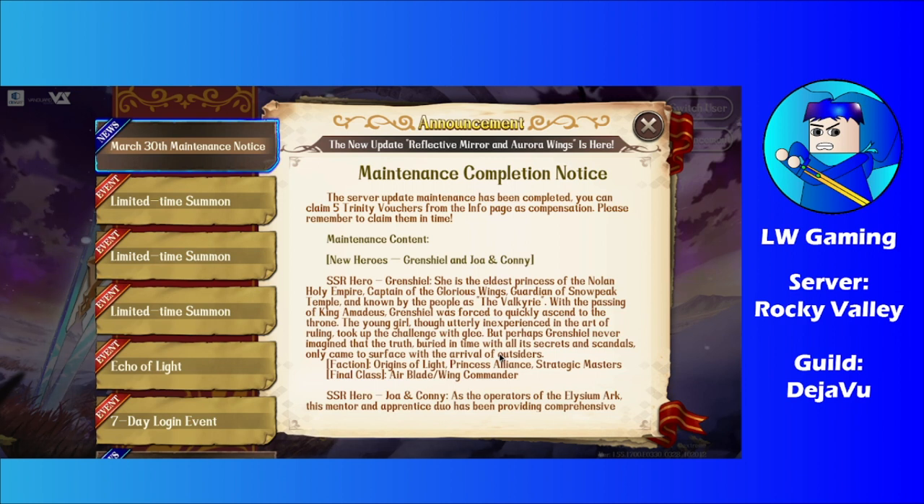A lot of you might be saying Grand Shield is the star of the banner, which I believe she is because she's a strategic master fashion buffer and also a bruiser. She can be an inventory or flyer type, based on what I've known so far.